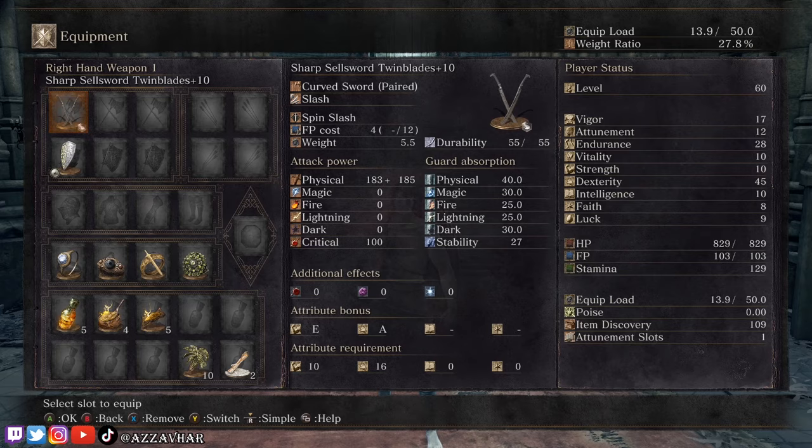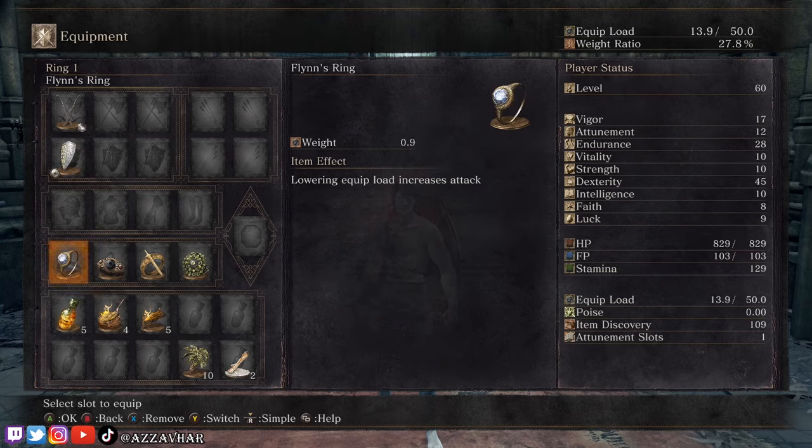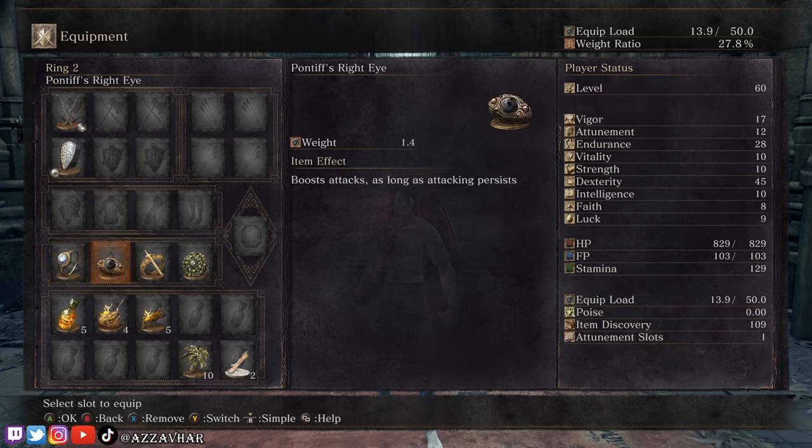We're going to be using the Sharp Sellsword Twin Blades plus 10. The sharp version of a weapon's damage increases with your character's dexterity. We're also using the Grass Crest Shield on our backs for increased stamina regen, Flynn's Ring which increases our attack when our equipment load is lower, Pontiff's Right Eye which boosts attacks as long as attacking persists, Lloyd's Sword Ring which increases our attack when our HP is full, and the Cloranthy Ring for increased stamina regen.